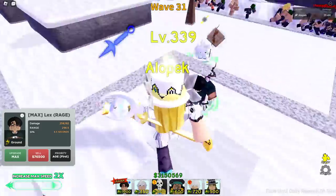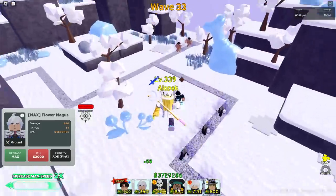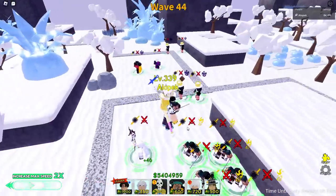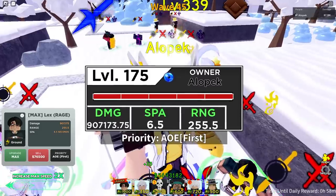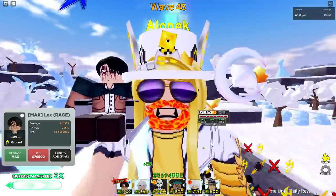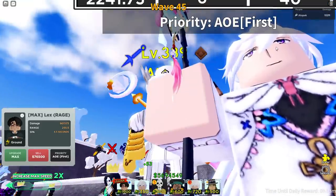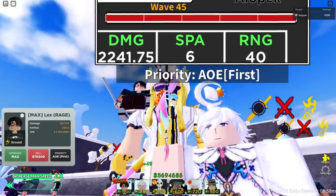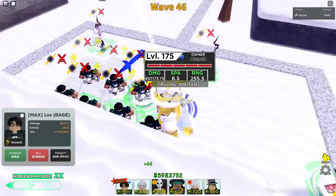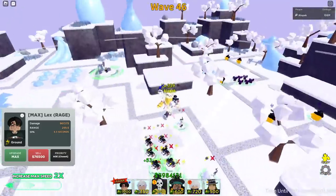Just 1.5 range short — unbelievable. Without the Merlin buff, range goes down to 255, so Merlin is giving us an extra 43 range, which is insane. This is why you definitely want to bring Merlin to the game. Let's go see how far we can get in infinite mode now that we have the highest range unit literally covering the entire map.